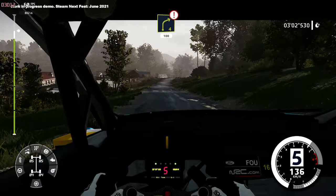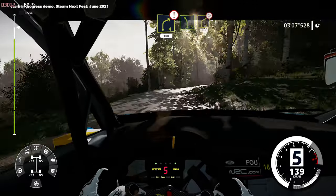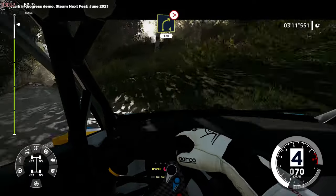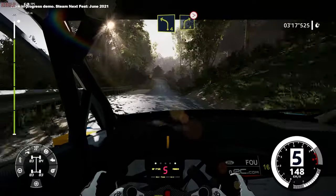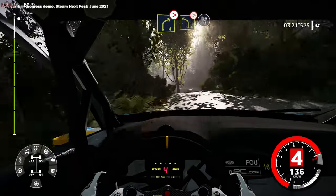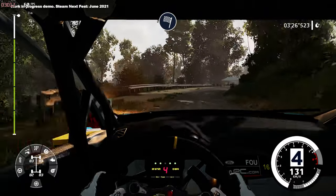Also new in WRC 10 is the livery editor. Like in other games, you can create stickers and add them to the car directly, or use pre-existing shapes, stickers and brands. Layers allow you to create more complicated designs. You can use custom liveries in quickplay and online, but there is no option to share them as you can in Forza — a bit of a shame, but an easy win for WRC 11.